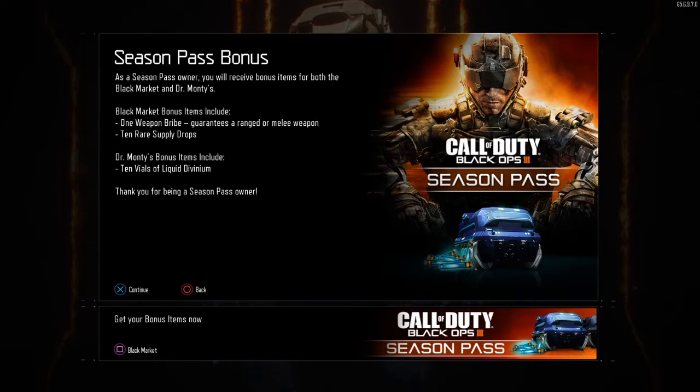This is going to be a good idea for a video. Season Pass Bonus: as a Season Pass owner, you will receive bonus items for both the Black Market and Dr. Monty's. Black Market bonus items include one Weapon Bribe, which guarantees a ranged or melee weapon, and 10 Rare Supply Drops. Dr. Monty's bonus items include 10 vials of Liquid Dividium. Thank you for being a Season Pass owner — get your bonus items now.